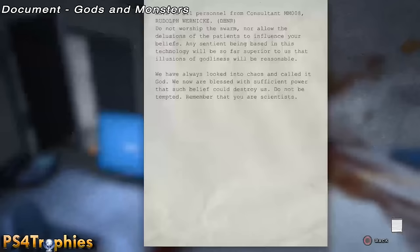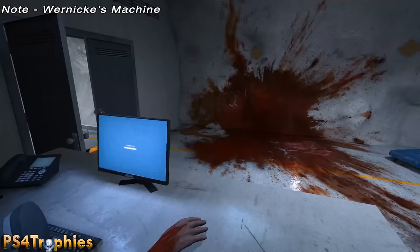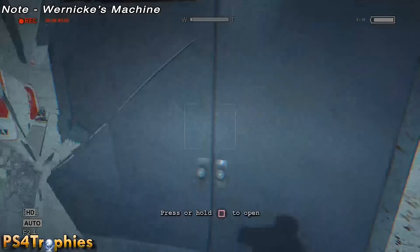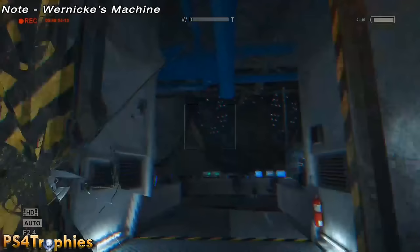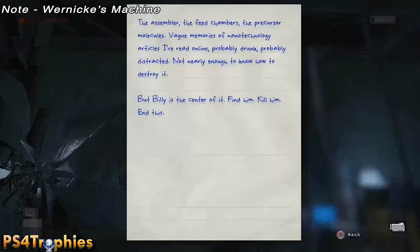Going straight from this location — there's going to be a lot of them here all in a row. Go through this door to the final area of the game. Proceed down here. When this door opens up, you're going to see the machine — can't miss it, it's that big sphere thing. There's a note, so make sure you're recording with your camcorder.